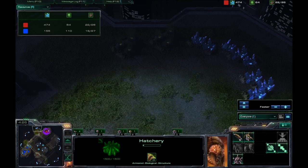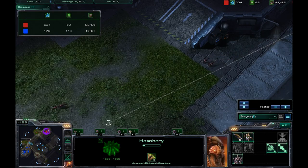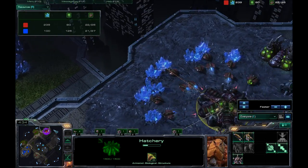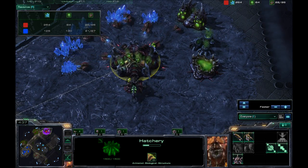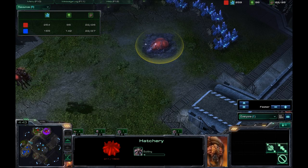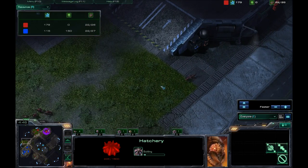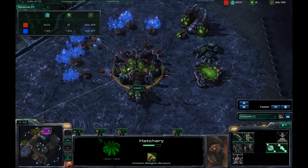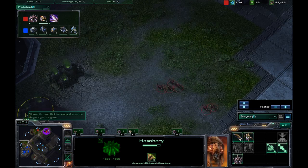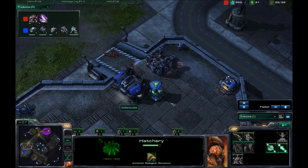Now would be a great time to get an expansion — you have the minerals for it. And it looks like he's going to give me some pressure with some Zerglings. He is going for it, though it is still very late. He still has 200 and just started building the hatchery. He didn't set the rally point for the Zerglings way the hell out here. Metabolic boost is on the way as well.